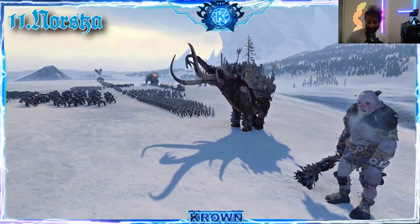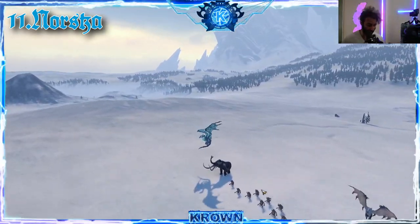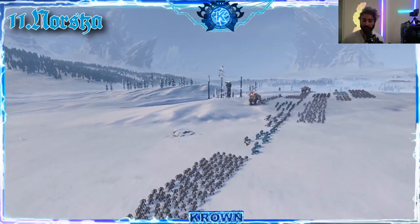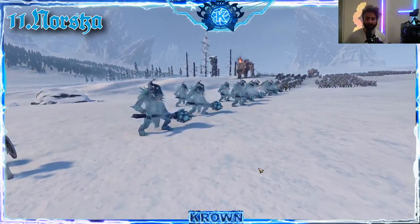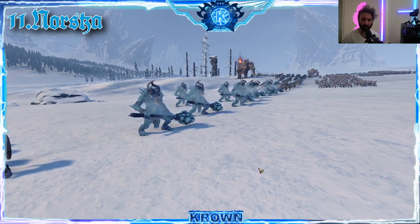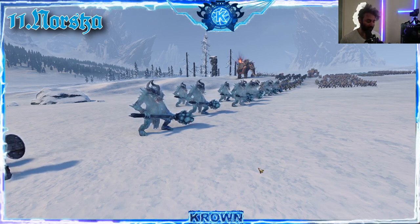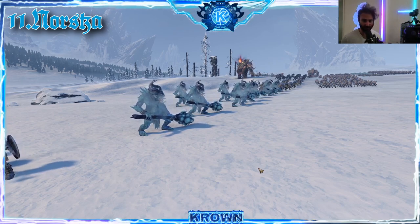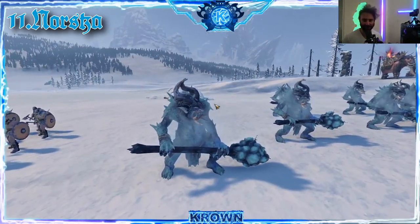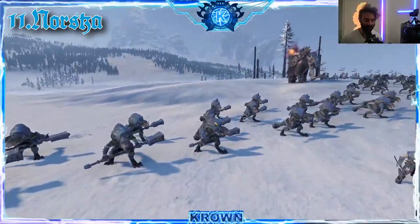Their monsters are really their shining point — whether it's the highly mobile Wulfrik-led wolfkin, the marauders as highly mobile frontline units, or the massive mammoth units and giants anchoring their frontline. They even have access to dragons, Manticores, and their own version of trolls, including ice trolls. Their different mechanic on the battlefield is the ice mechanic, which essentially slows down enemy units — so any unit that's routing or trying to run away, they can take care of quite easily.